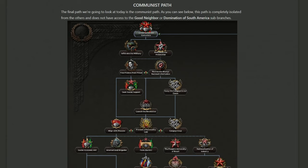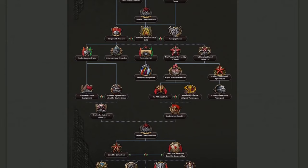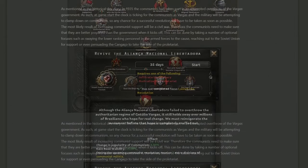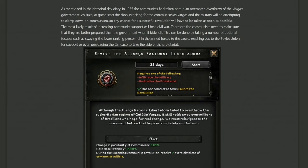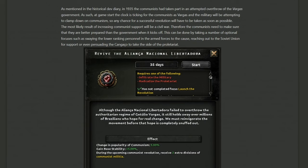And finally, the communist path — the final ideology. This is the path we know least about because it shares nothing with any other branch; it's entirely independent. The communist section of the dev diary begins with some backstory: as mentioned in the historical dev diary, in 1935 the communists attempted to overthrow the Vargas government. Vargas appears across every path — in the integralist path, the historical path, as the enemy of the democratic and monarchist paths, and now as the target of the communist revolution. Going down the communist path will induce a civil war against Vargas himself.